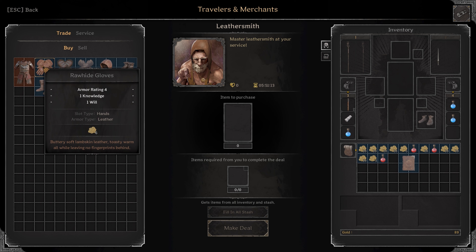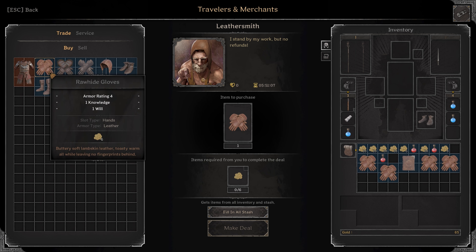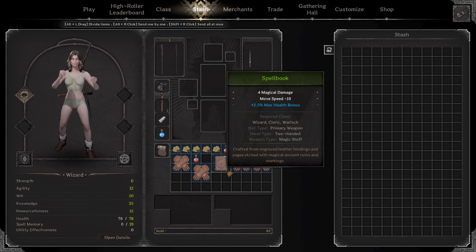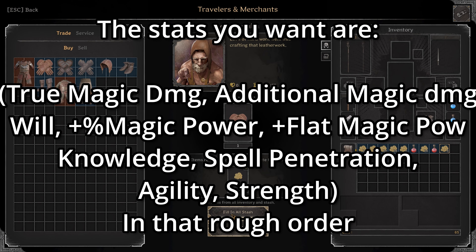If you see rawhide gloves, buy a bunch of them for your bank. They will give one Will and one Knowledge, which will increase our damage and our casting speed respectively. We always want to look for gear that gives the stats you see on the screen now.